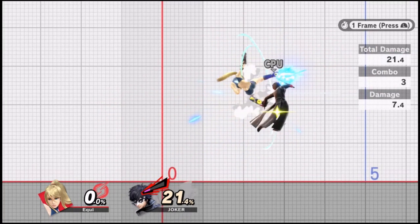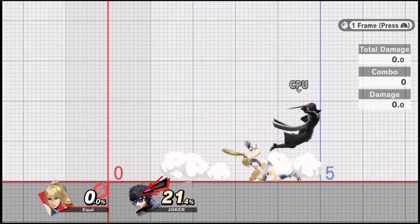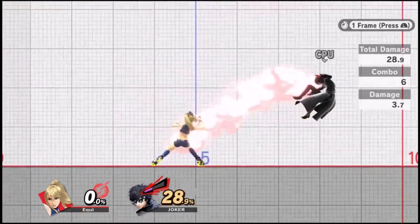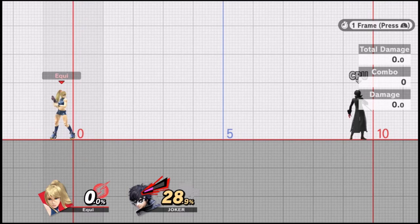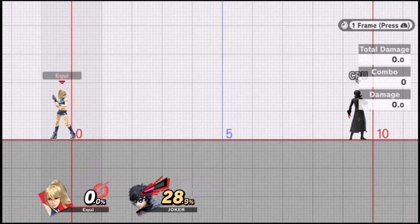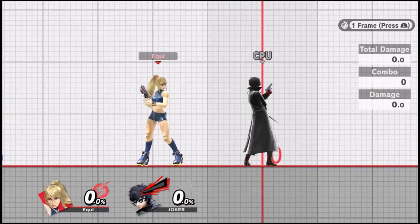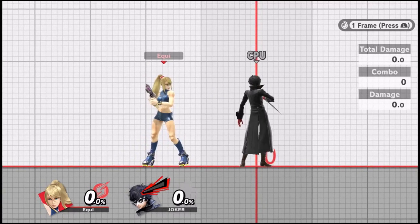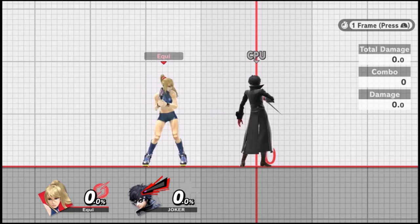After the forward air, start holding down to buffer a fast fall, hit the ground as soon as possible, and hold the input for whatever attack you're going to do. Jab is a good choice because it's a true combo, fast, and keeps hitting him to the side. You can also do up tilt if your execution is great. Floaties are much easier to do this on — characters with mid or fast fall speeds will return to the ground faster after getting hit by the Nair, making it harder.